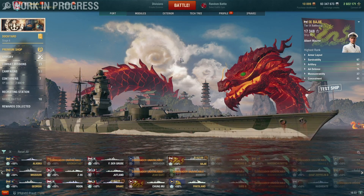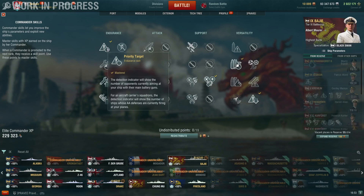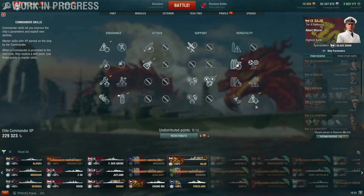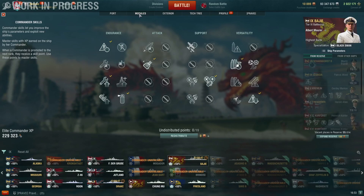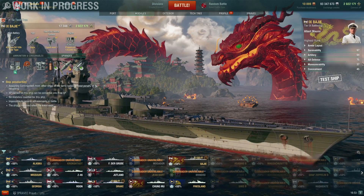Let's take a look at the stats and commander skills. This is the standard battleship build: priority target, expert marksman, superintendent, concealment expert, fire prevention, basics of survivability, and then adrenaline rush. This is the basic battleship survival build, and it's what you should probably take on everything when you don't know what to take on a battleship.